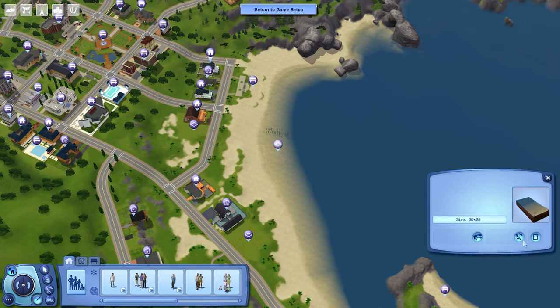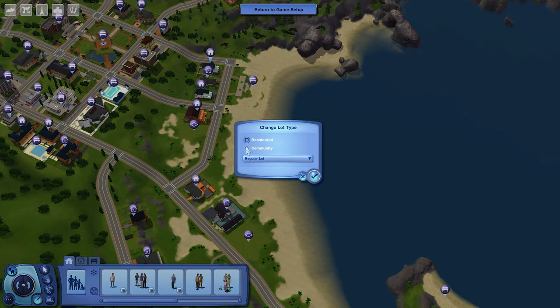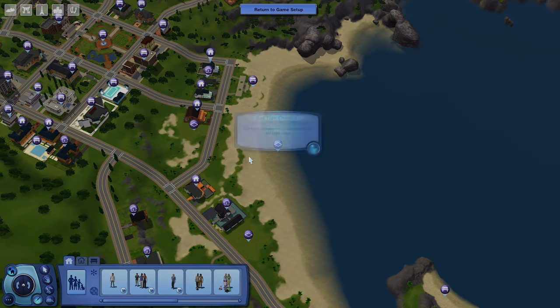Let's select the lot. We're going to go right here to change lot type. We're going to change the lot type to community, and then we're going to choose the port lot type — it should be near the bottom of the list. We're going to click OK.